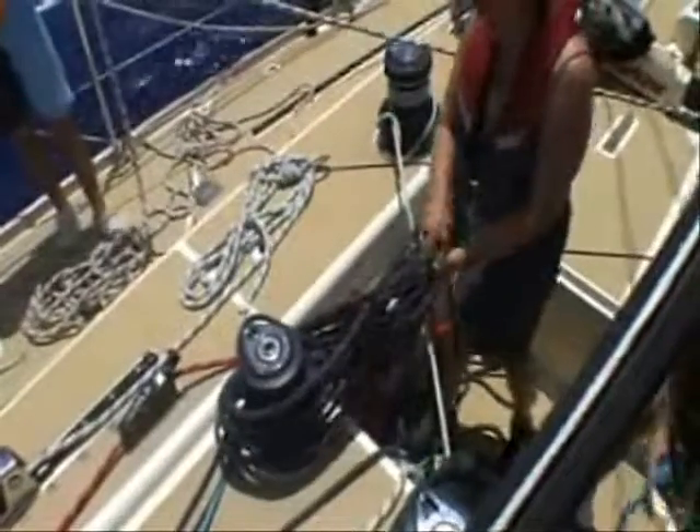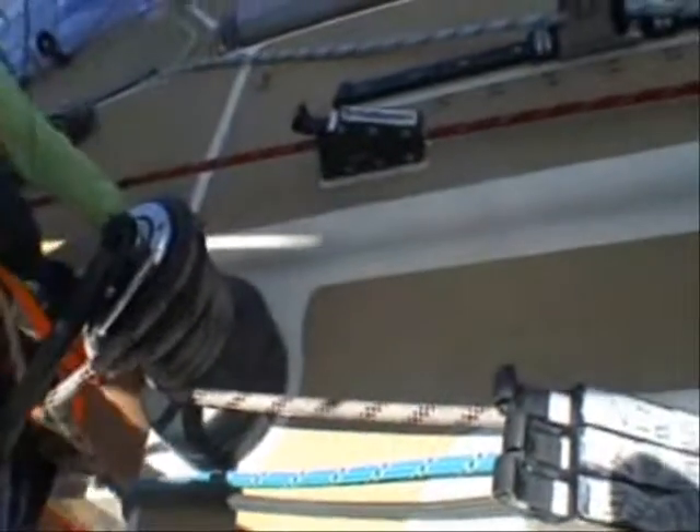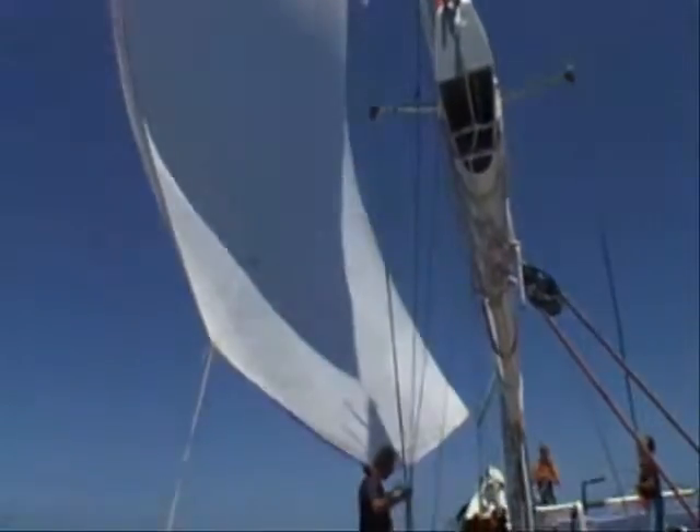A line will be used on a winch. That job will be complete. That line then has to be closed off on what we call a jammer — there are seven different jammers for the person to handle. A jammer will hold the line in place whilst we take it off the winch and use the winch for another job.